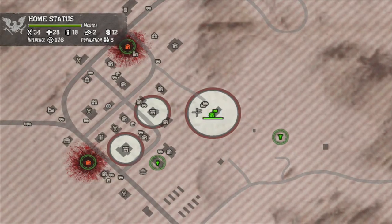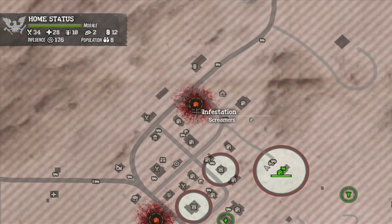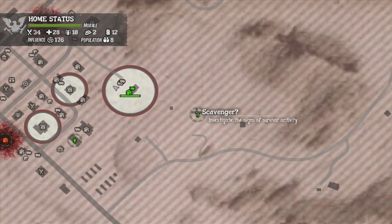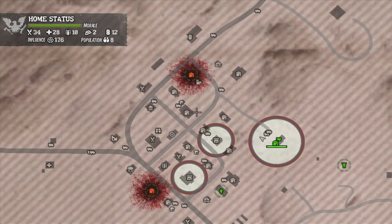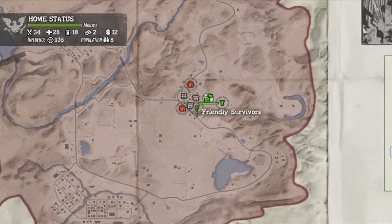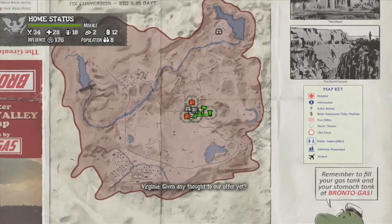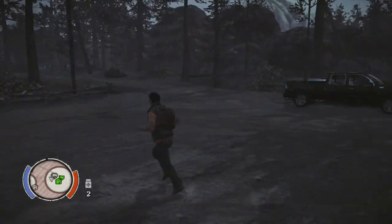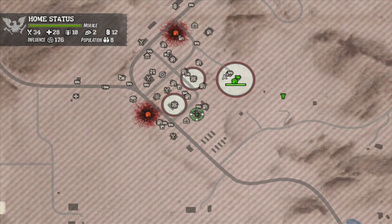You go to your map. You've got some goals that you need to go ahead and take care of. There's some infestations, friendly survivors, and scavenger objectives. Basically this is what the map looks like, and it's pretty big too. I should probably select a goal — let's go to the friendly survivors.